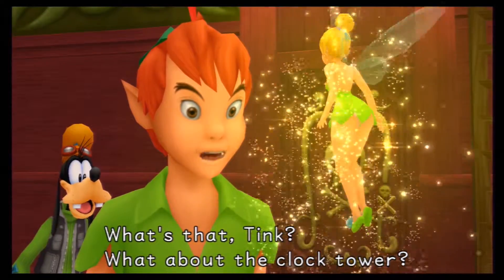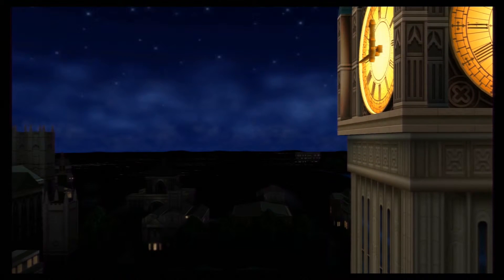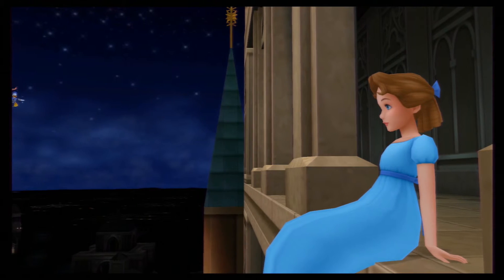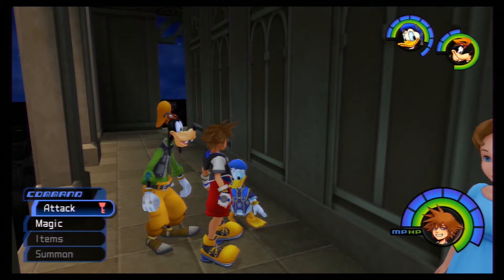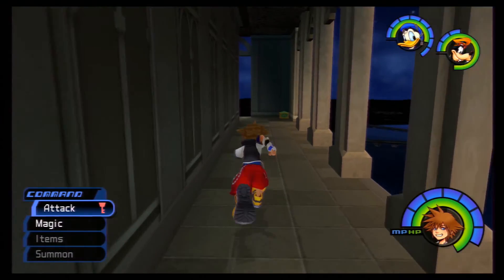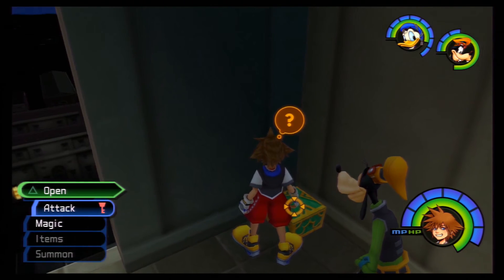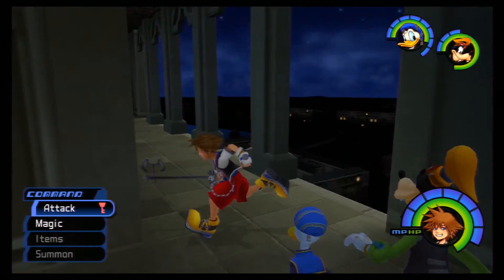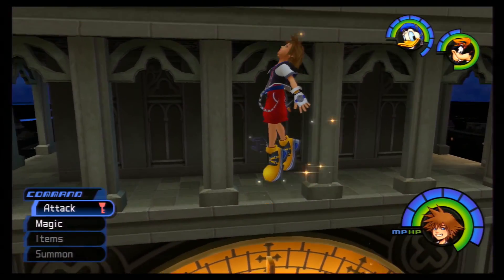What's that? What about the clock tower? You say there's something there. And we can talk to Wendy now — she says we can find Kairi and we shouldn't give up. There's a treasure chest here, and it's very important that you get this treasure chest right now. You get a Flare G there. I know there's an important treasure chest somewhere here.